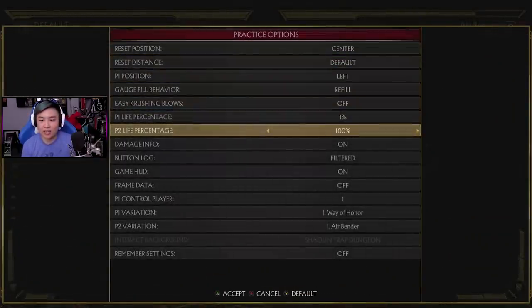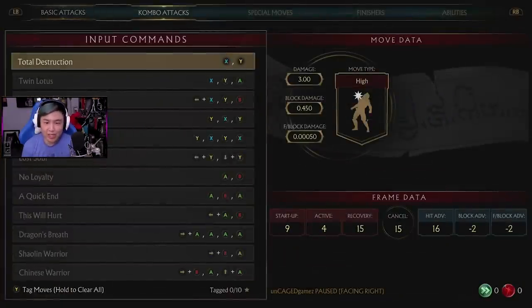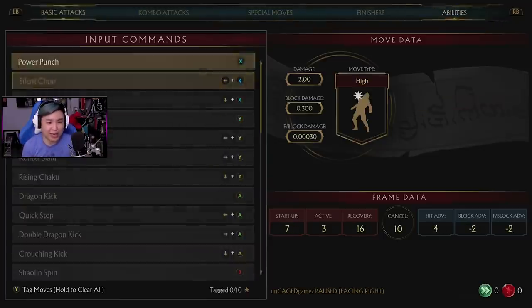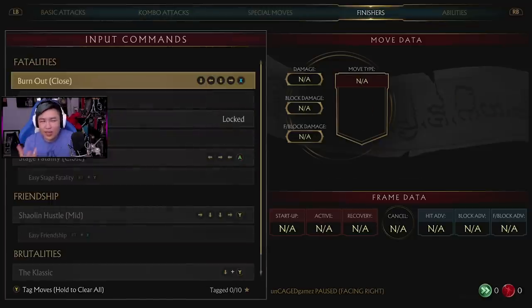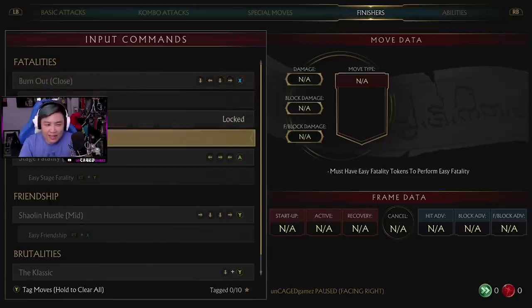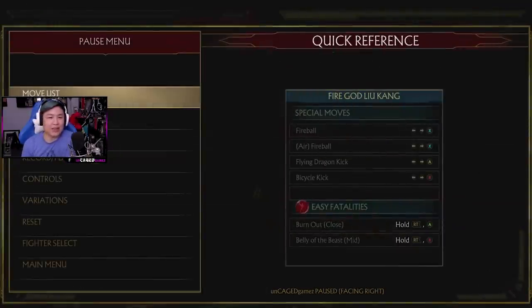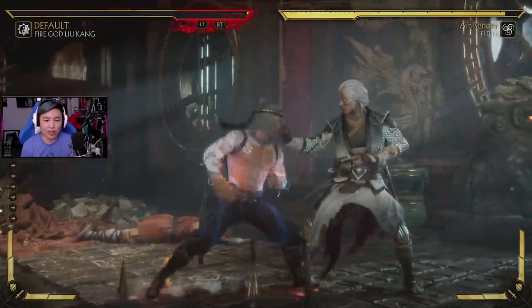Let's set all this up. The cool thing about Liu Kang is he actually has a move set. When we were playing as Kronika it was just a placeholder — this one we can actually look at his moves and get him to do some cool things. That's gonna be pretty awesome. We don't really need to do the fatalities, and maybe we'll do the friendship, but his moves are gonna look a little different from normal Liu Kang.